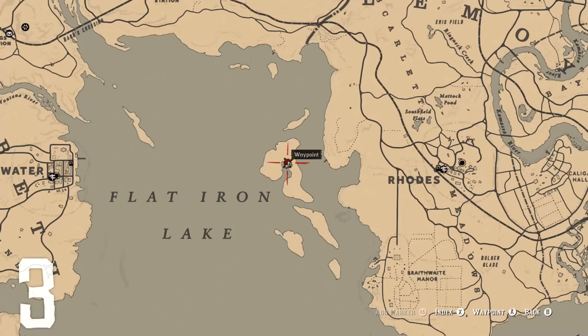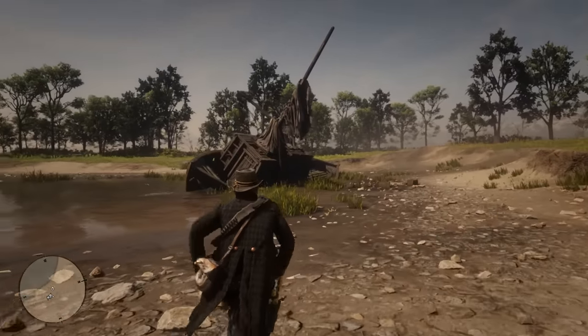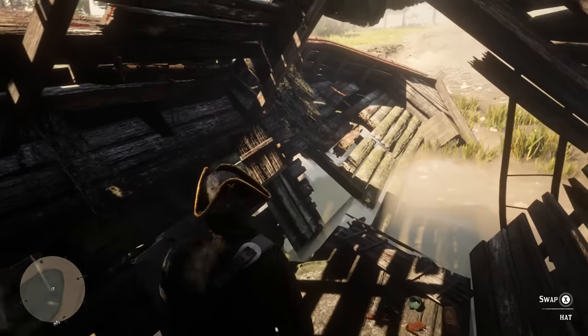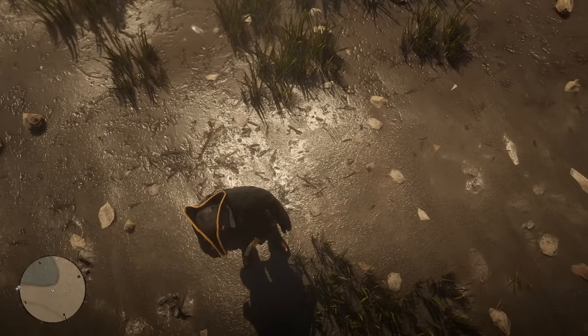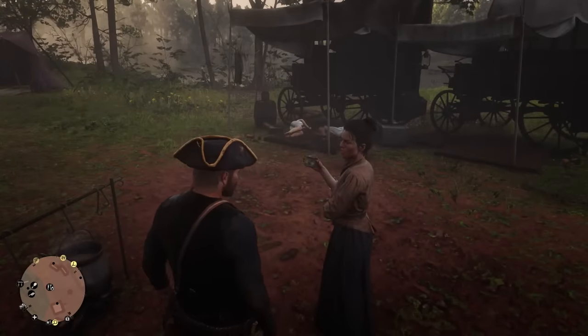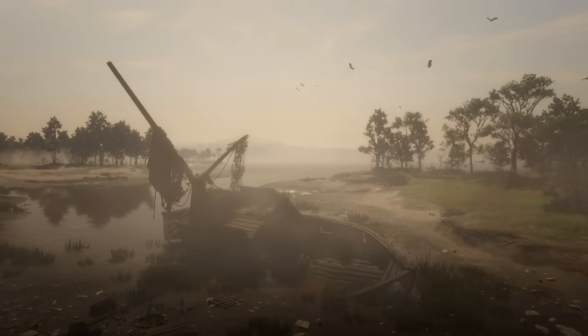If you fancy completing the pirate look, the location you'll want to visit is this island on Flatiron Lake, a short distance to the west of Clemens Point, the Chapter 3 camp. It is here where you may happen upon an old shipwreck. Within its interior, you can find a hat — the tricorn hat, simply described as folded on three sides shaped like a triangle, notably out of fashion by the 19th century. If you wear this whilst in camp, Arthur will get bullied. But now you know where to go to begin assembling your pirate attire.